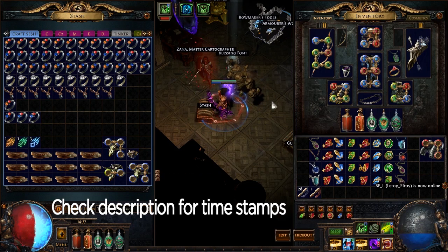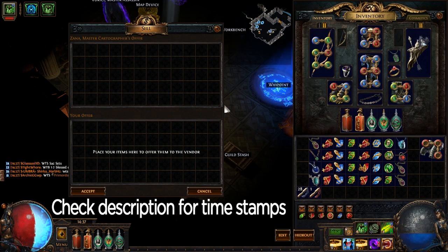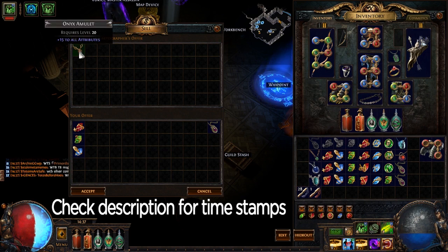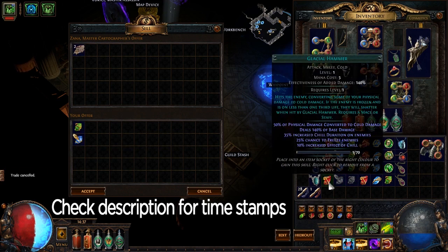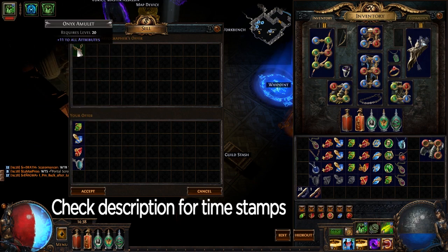The first recipe I'll be talking about is the amulet and skill gems recipe. This allows you to take any rare amulet and place it in with three skill gems — they have to be one of each color: red, green, and blue — and the vendor will give you an onyx amulet. Something worth mentioning that a lot of people forget: you can also use corrupted amulets. Generally when you have a corrupted amulet you can't craft it anymore, but with this recipe it actually bypasses that and essentially acts as a free scour. This only works with amulets though.